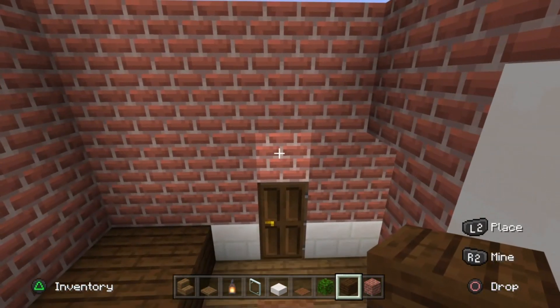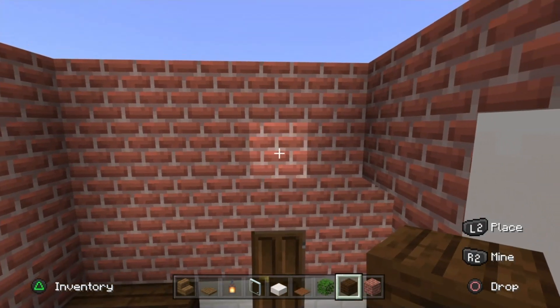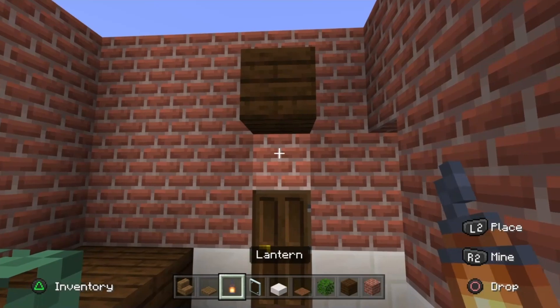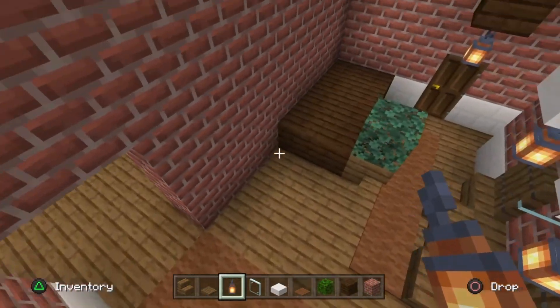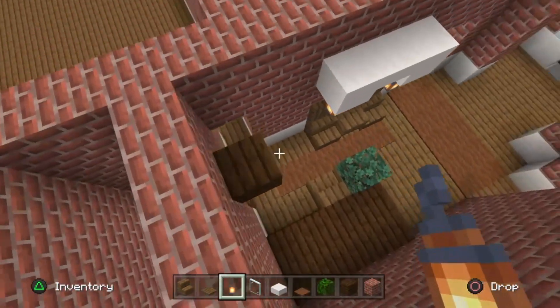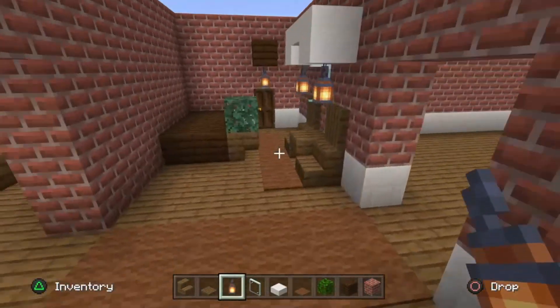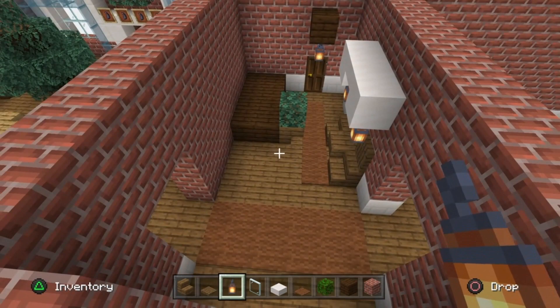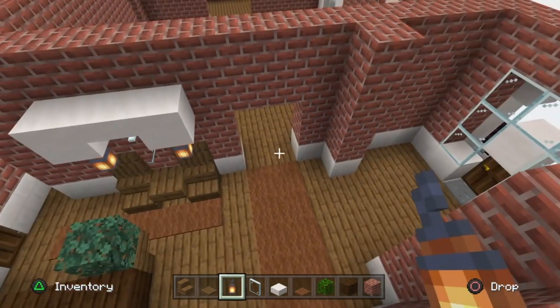One block up from the bathroom door, stick a dark oak wood plank block and place lanterns underneath it. This is symbolizing where the staircase will go up to the second floor, so it looks a bit odd now but will look awesome once the staircase is in.